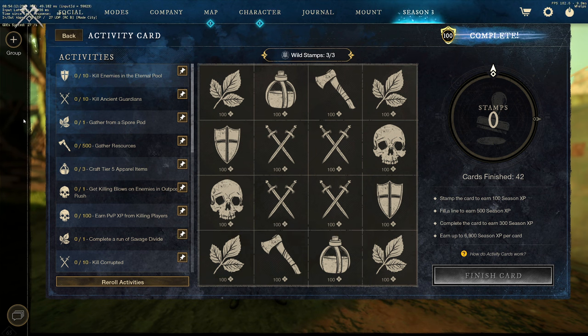In Season 2, the most effective way to level Season Pass was to complete 3 cards and go next. In Season 3, we have a new system called Wild Stamps. This allows you to complete any card on the board, and if you complete a line, you get one stamp back. With this new system, the most effective way to level Season Pass is to complete the whole board, and I'm going to show you how to do it.